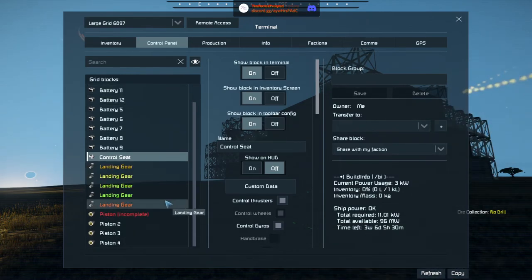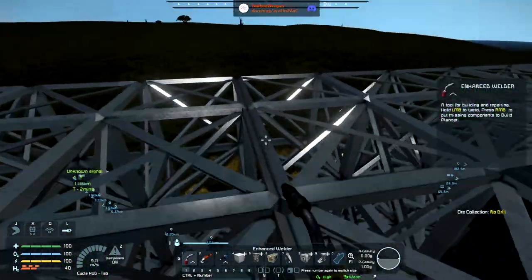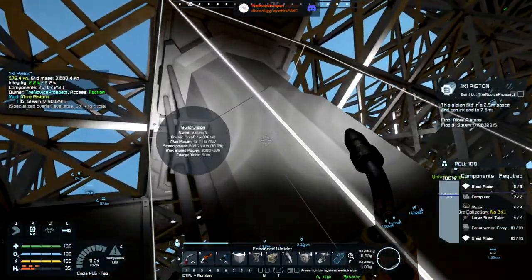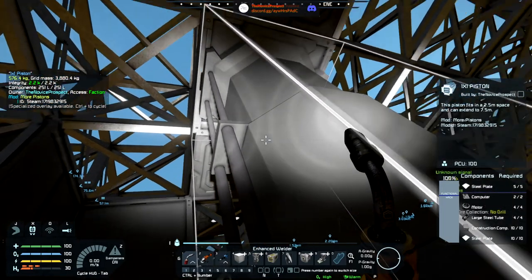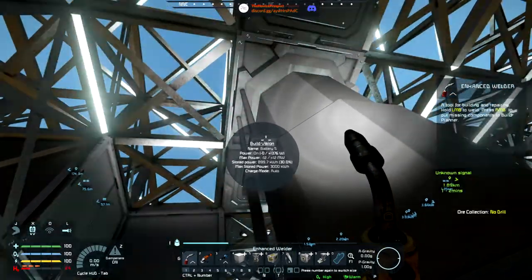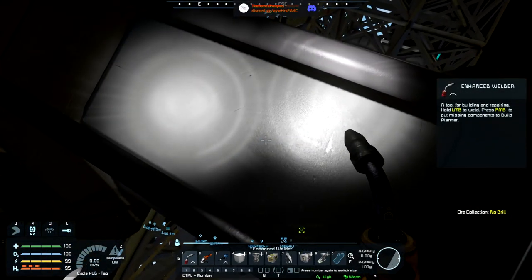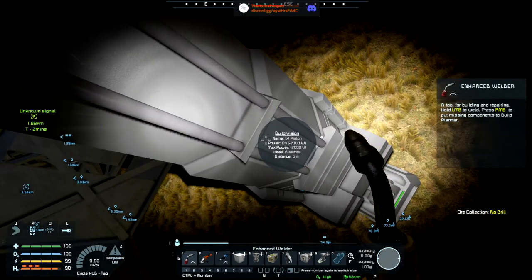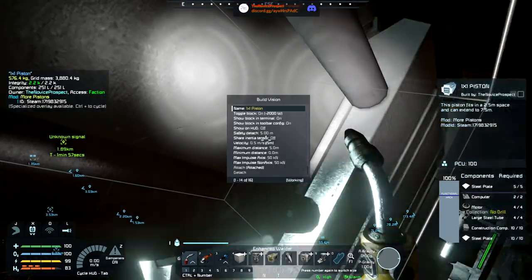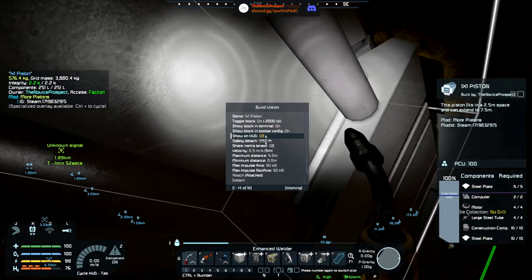Now that our Build Vision is working better we should be able to just — wait, I am doing the right thing, I'm pointing at it and scrolling. Oh, I'm not close enough. That's the battery — not what I wanted. There we go, that's working nicely now. Distance makes a difference.